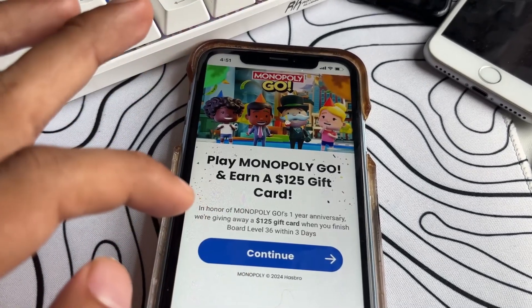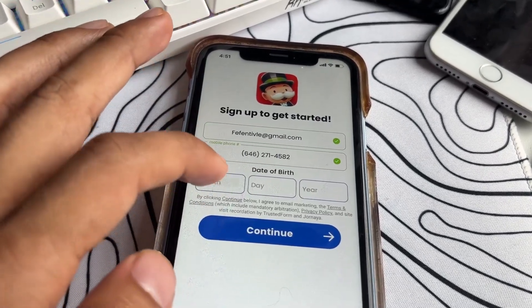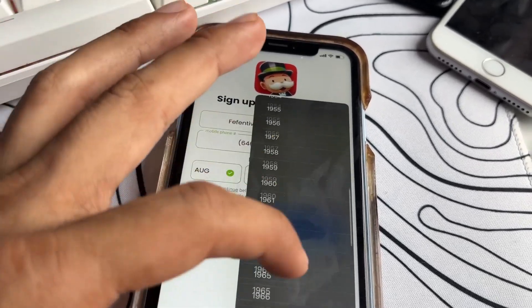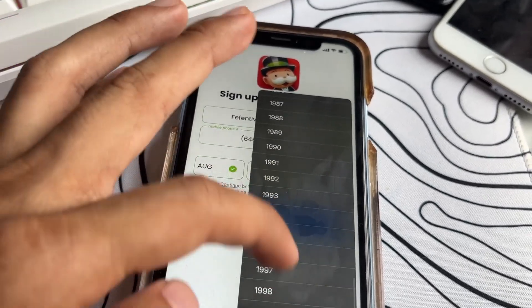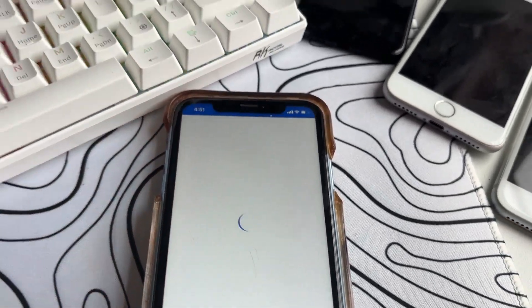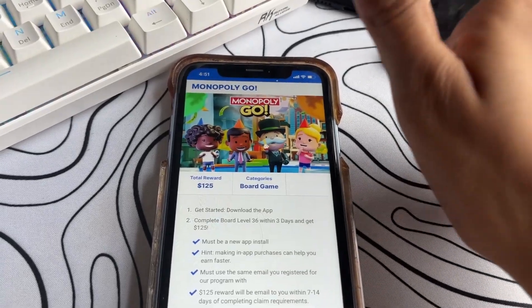And some want you to just sign up for a trial on something or fill out a simple questionnaire. Also, your task list or the offer you must complete might not look or be the same as mine — that's totally normal. So if yours doesn't look like mine, do not worry. Just do it anyways because you will still receive your money. Just make sure you're doing it on a phone or mobile device.